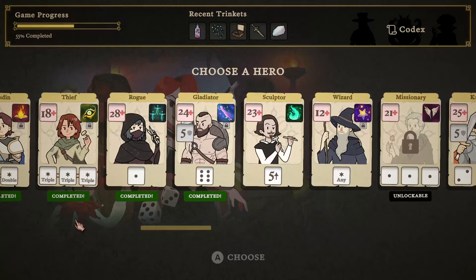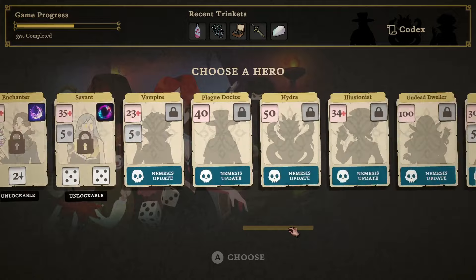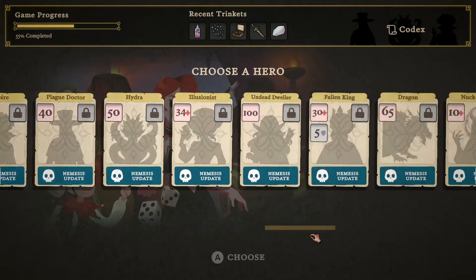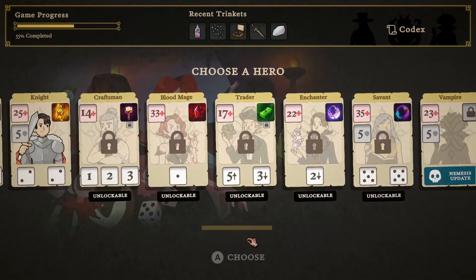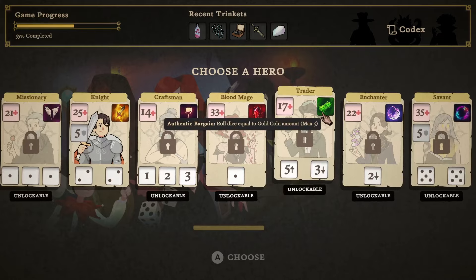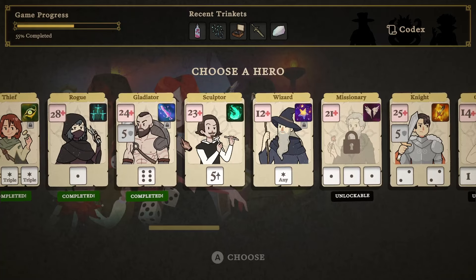Hello and welcome! This is Magi. We're playing more Dice and Fold today, which is pretty cool. I've been enjoying it a lot. I'm looking forward to future content updates, but we still have plenty to go. This guy's icon is literally just money. Anyway, we're playing the Sculptor today.